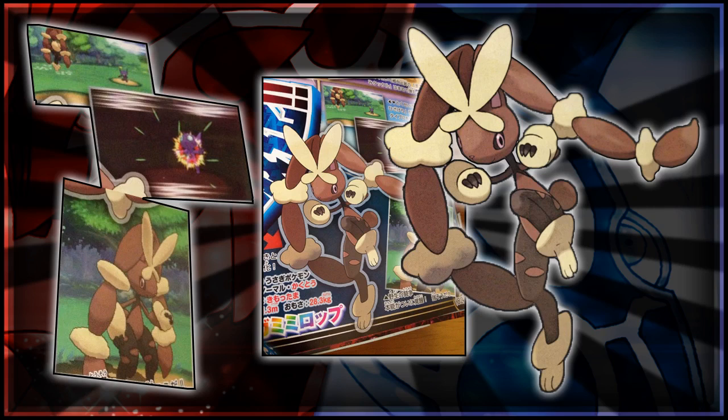In the in-game shots on the left there, you can see Lopunny actually attacking Sableye - I'm pretty sure it's with High Jump Kick, so obviously it's going to be very powerful. And then the other in-game shot is pretty much just Mega Lopunny stood around in battle. That is Mega Lopunny, Normal Fighting type, which is going to be interesting. I'll make another video on Mega Lopunny looking at possible stat predictions and stuff like that. It's not quite as interesting as Mega Altaria, though.